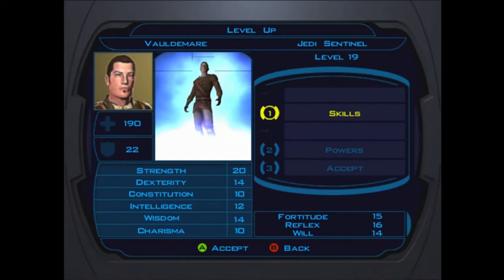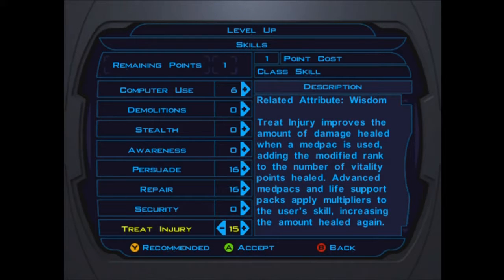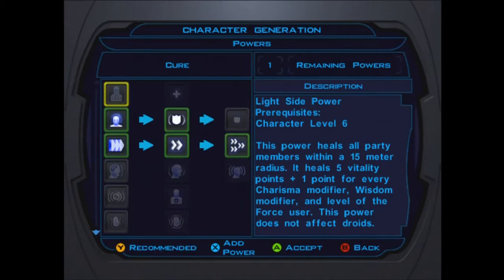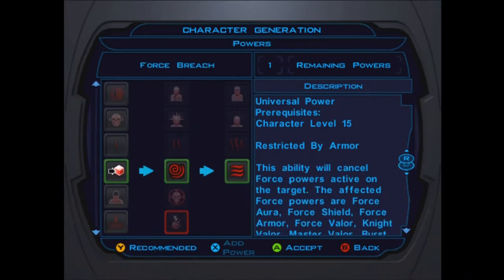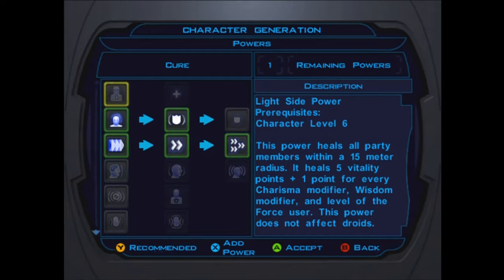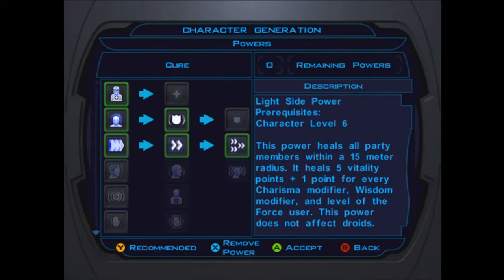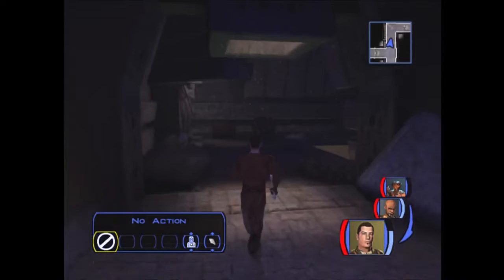Level up! We hit level 19 — so close to 20. For skills we'll take treat injury. As for whether to keep leveling persuade — I don't think there are many persuade options left in the game. We'll go ahead and do it anyway. For force powers, we'll probably get force shield. I think I'll give myself at least a cure ability since the party I'm planning for the finale will be very heavy on item use, and I want a way to heal myself for the end.